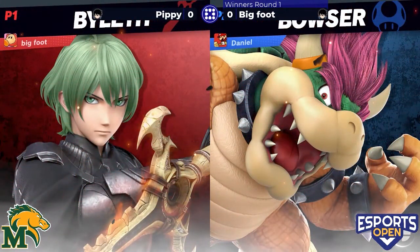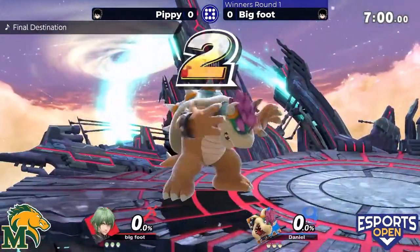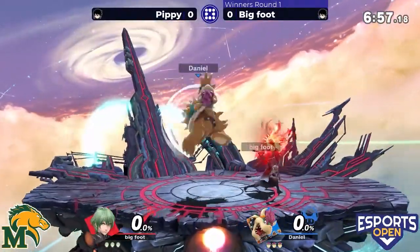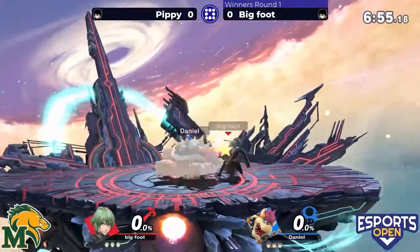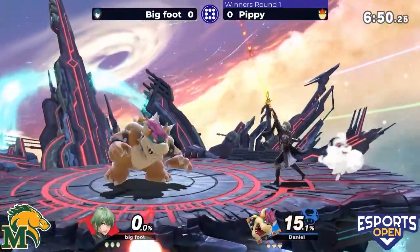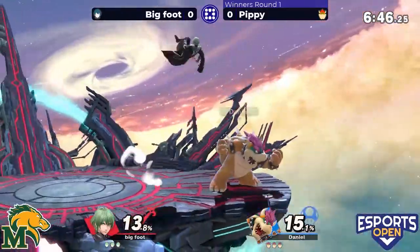Pippy going with Byleth, the newest of the Smash Bros characters, and Bigfoot opting for Bowser. Right off the bat, a down B hits and that's a shield break — only takes 15 percent for it, though, so not a huge concern at this point.